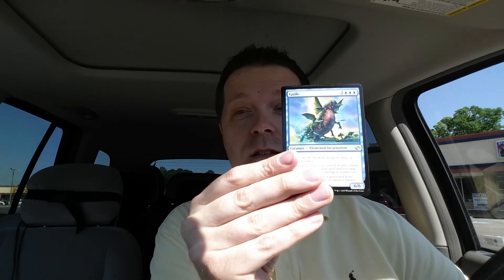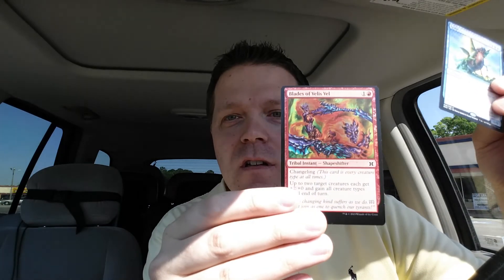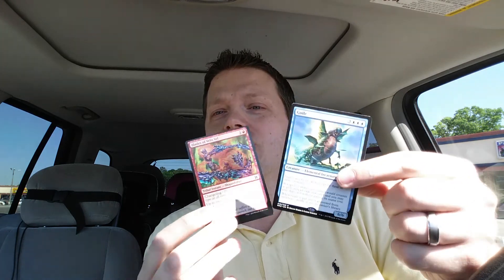Vigor or Guile? No, it's blue — it's Guile. Vigor would be much much better. Guile, okay. And the foil? Blades of Veils — it's an instant changeling card. Not great, not great.